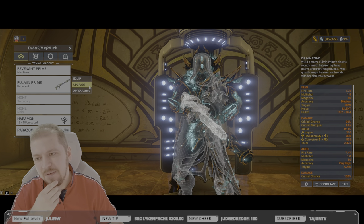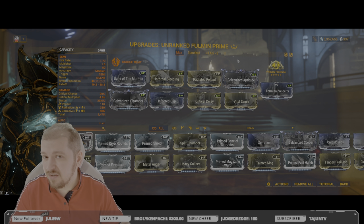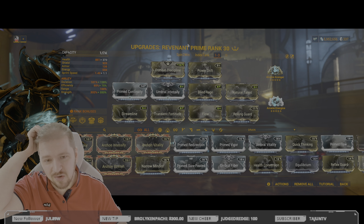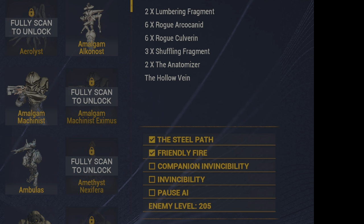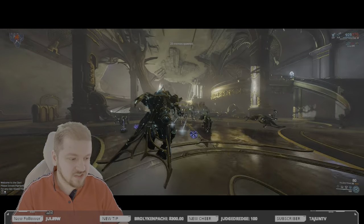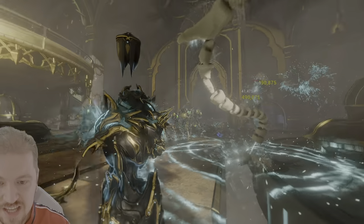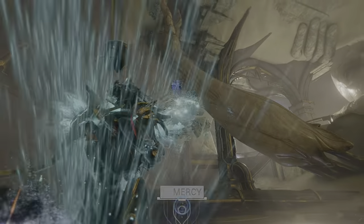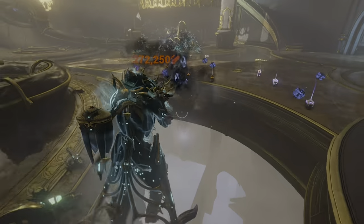At the end of the day this is not an Incarnon weapon, so I want to give it every single chance it has. If you're going for slash builds, you also want Viral — for that we're using Grendel's Nourish ability on Revenant. Essentially I'm pulling out all the stops. We're spawning in the Murmur group at level 205 with Steel Path modifiers enabled — no pause, no invincibility, nothing of the sort — strictly relying on the build itself.